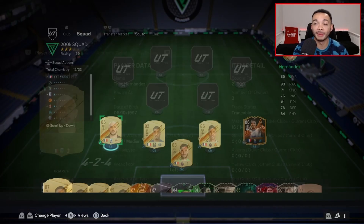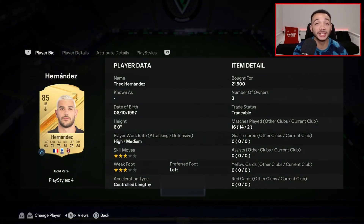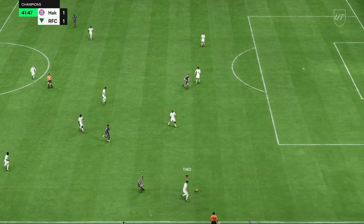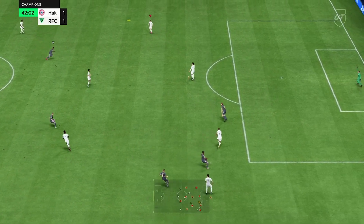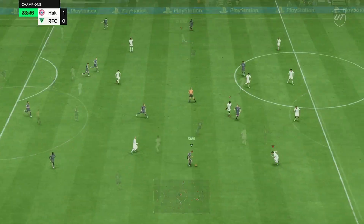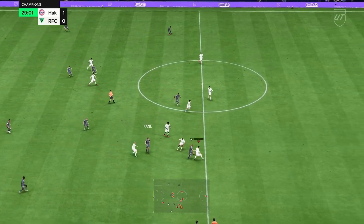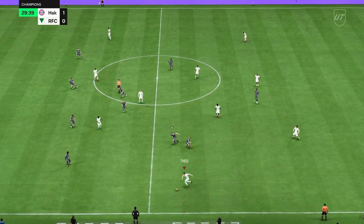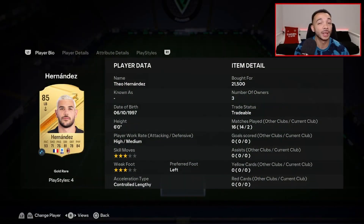In the left back position this is just amazing value at just over 20k — we've got Theo Hernandez. Just look at the card! His pace is incredible; you don't need a shadow on him. Stick an anchor on him just to boost those physicals along with the defense and pace. Such a good left back for the price with great links. He's got Quickness, Relentless, Long Throw, and Rapid play styles — he gets up and down that left hand side like no one else.